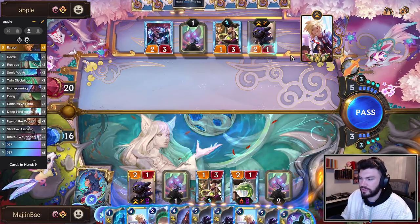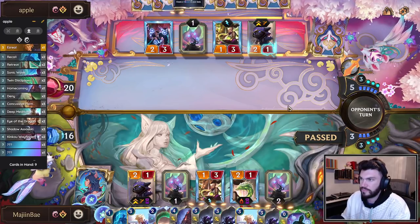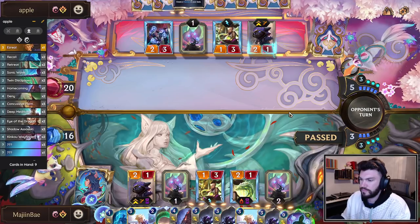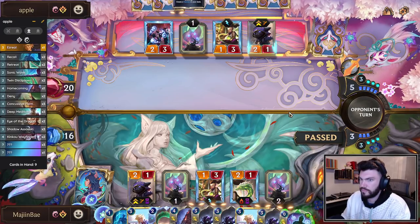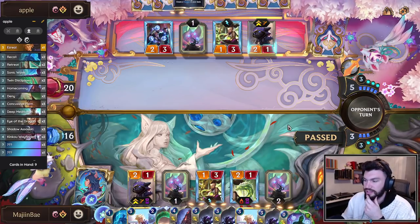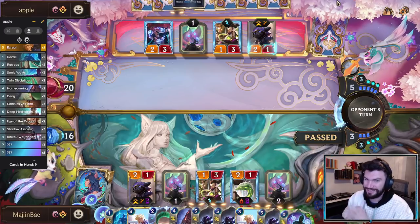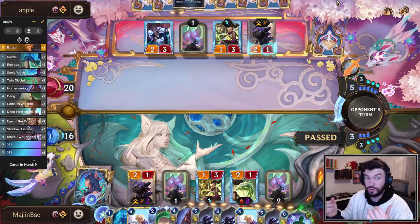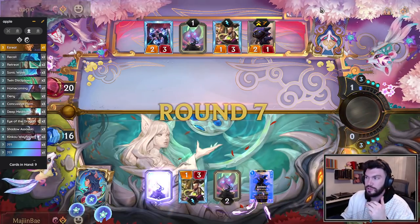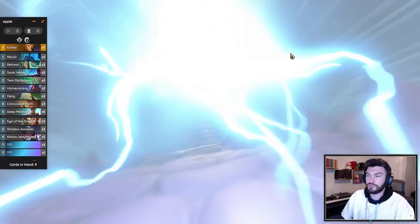They'll probably be the first to level Kennen if they really want to, and assuredly the first to level Ezreal if they want it. No Sonic Wave in my hand, which is kind of sad, because I can't challenge the Kennen and get Mark of the Storms. That's what you want to engineer in the mirror — a spot where your opponent has to either lose their key piece, their Kennen or Ezreal, or try to play around your free interaction. Sonic Wave lets you do that because you get the Kennen challenge, two Mark of the Storms to interact, and when they go to balance it, you throw the marks.